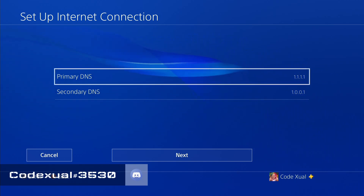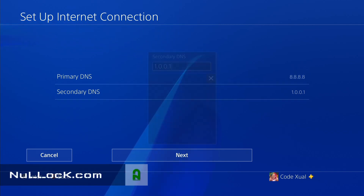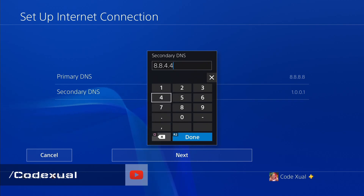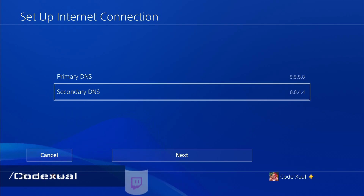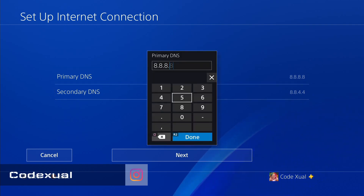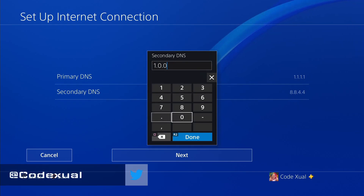The secondary DNS option is going to be 8.8.8.8, and the secondary for that set is 8.8.4.4. So if 1.1.1.1 and 1.0.0.1 don't work great for you, try out these DNS settings — these are Google's DNS settings. However, we're going to go back to using 1.1.1.1 as the primary.